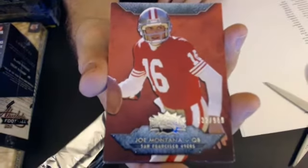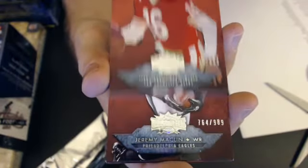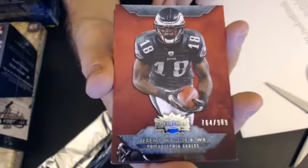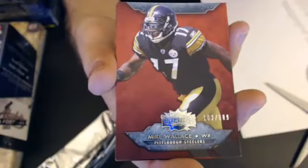To Dallas, we have a Joe Montana. The rest of the base starts at 989. Joe Montana going to Eric. We have a Macklin — that goes to Eric. A Wallace, now we go to Sweet Sarah.